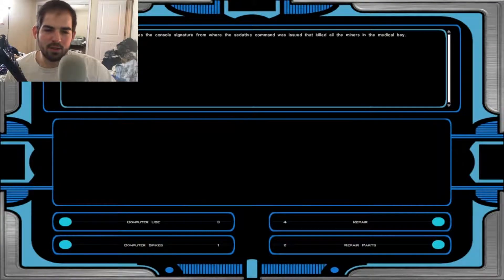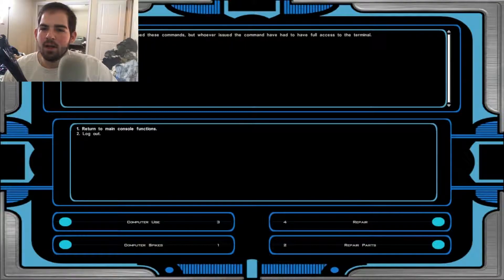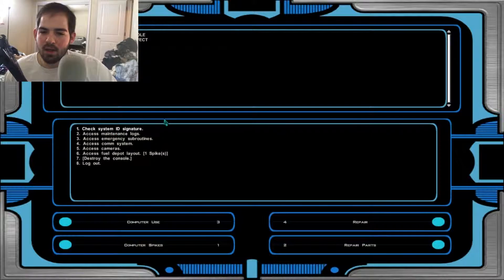Let's check the maintenance station. Check ID signature — the computer matches the console signature from where the sedative command was issued that killed all the miners. The order was given a few minutes before the emergency lockdown. Numerous safety overrides were bypassed under the guise of issuing emergency treatment. Two cameras within the medical bay were linked to this terminal and locked into place — the camera to the morgue and the camera in the room with the Kolto tanks. There is no record of who issued these commands, but whoever did had full access to the terminal.